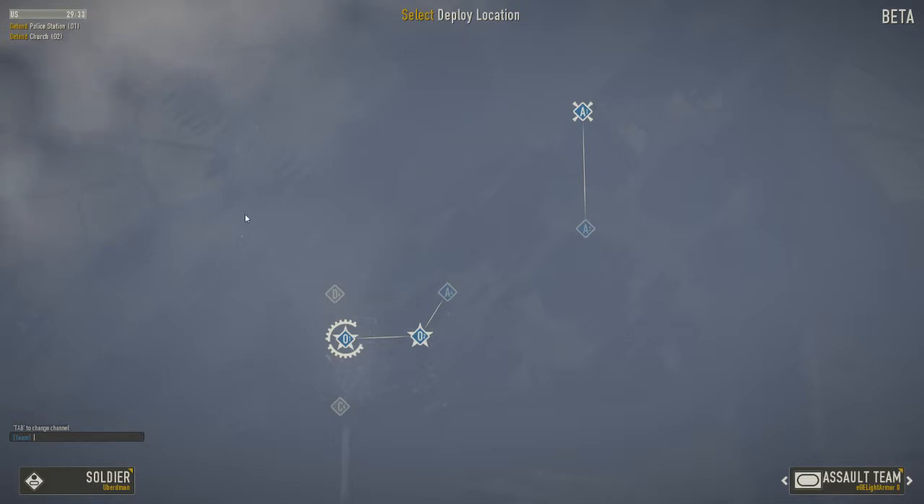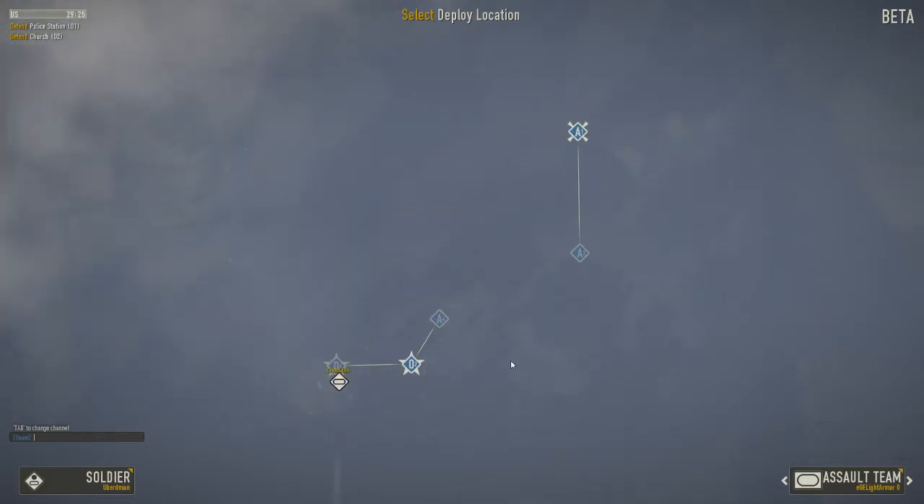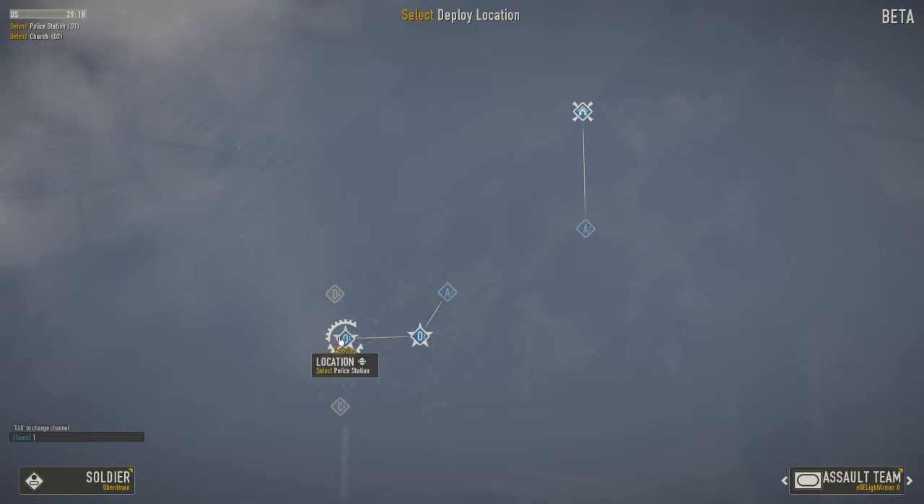To D2, which is around here, then D1 up here. Once we take that, they can no longer attack us from that avenue. And if we take C4, they can't even take our points. The main objective is to take O2 and O1. If they do that, they instantly win the match and we lose.